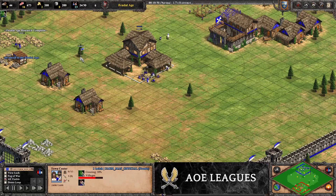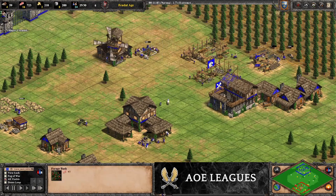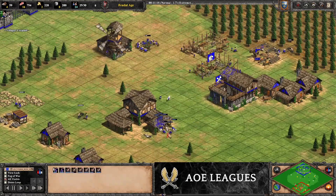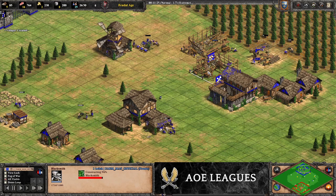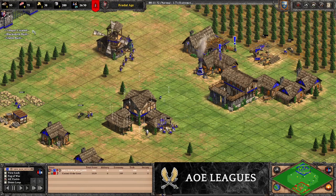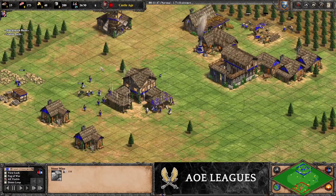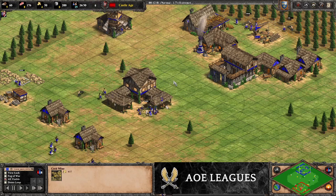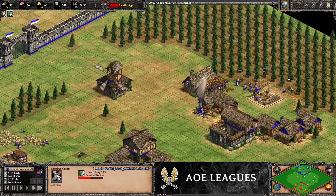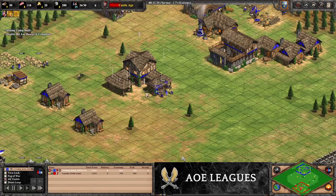We're going to queue up two villagers preemptively — they're going to be going to straggler trees. We want to keep an eye on the berry villagers; after they've taken the berries they'll go to stone. Keep taking the herdables — we need that food to click up. Once the stable and blacksmith are done, we're going to click straight up to castle age. Villagers from the mill are going to drop a mining camp on this stone. Once the mining camp foundations are placed, take the two villagers off the straggler trees and put them to gold. Villagers done under the TC will go to straggler trees, and we're going to click double-bit axe. The Franks get horse collar for free so we don't have to worry about that.